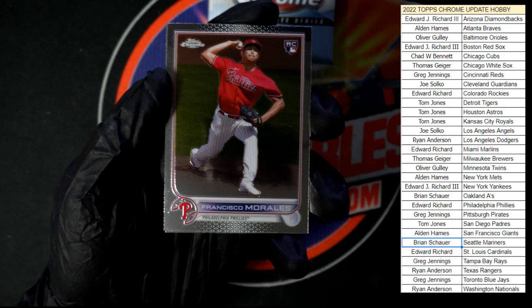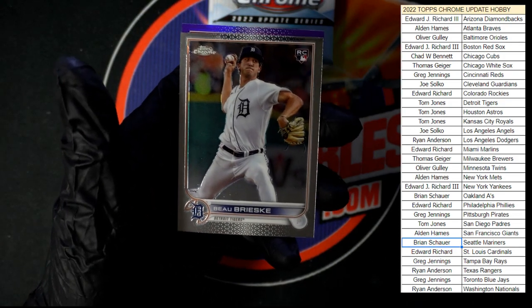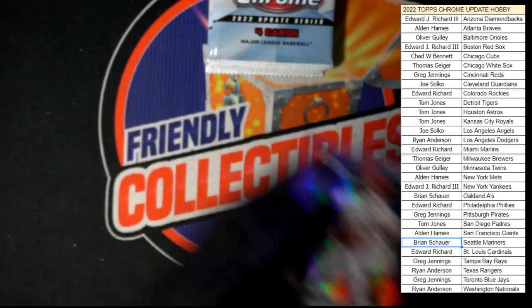Francisco Morales for the Phillies to start us off, then JP Sears for the Yankees, Bo Brieski for the Tigers, and Laurenson for the Angels in purple.